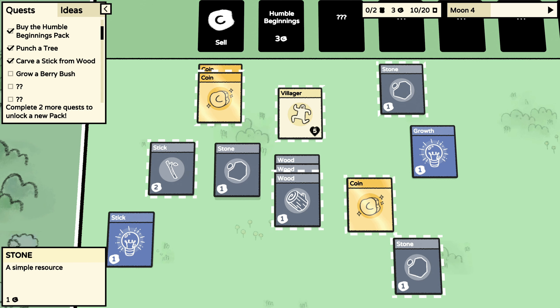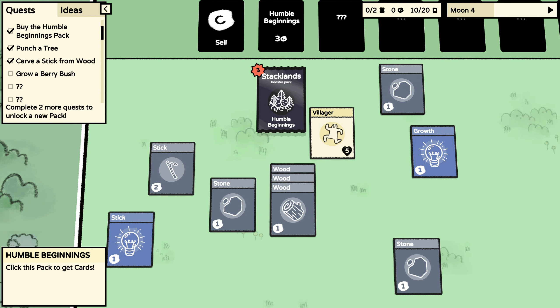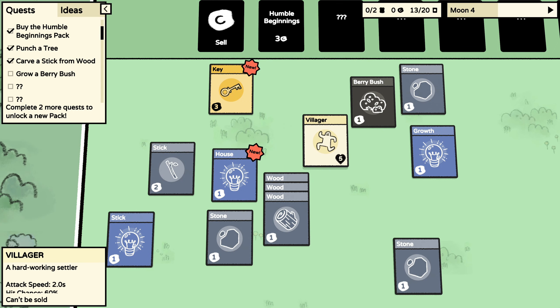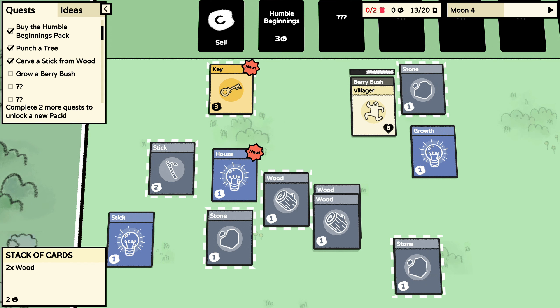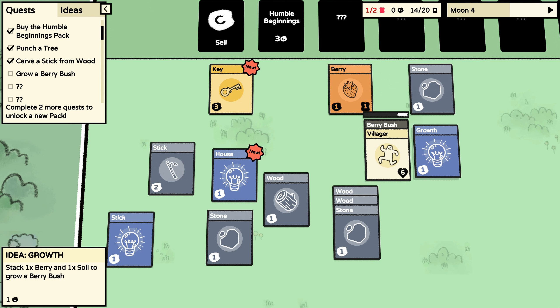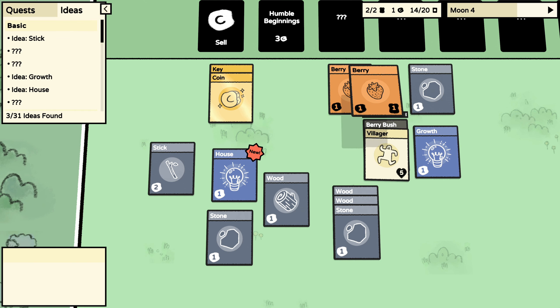How do I make soil? Flint and stone and a person — can it just be sold? My person might die. Buying a new pack hoping to get soil. A key — what's the key for? A house? A berry bush — harvest quickly before the moon comes! Stack two woods, a stone, and a villager. I'll build a house then.